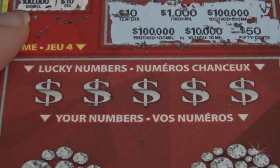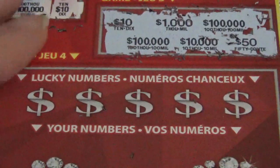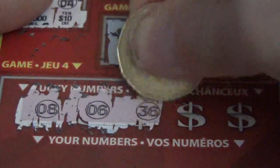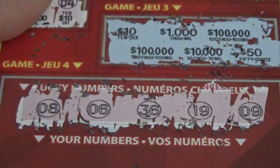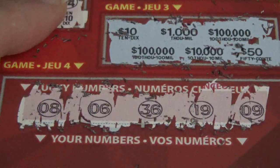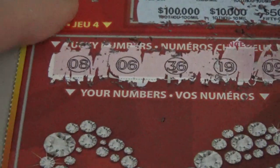So anyway, for the grand finale, if any of your numbers match the lucky numbers, you win that prize. So let's scratch off these lucky numbers. Will this ticket be a girl's best friend? Or mine for that matter? Hopefully. We've got an 8, a 6, a 36, a 19, and a 9. Look at all those divisible by 3 numbers — by all of them I mean the 3 that are there. So we've got 6, 8, 9. We need to really keep our eyes out for some of those numbers.